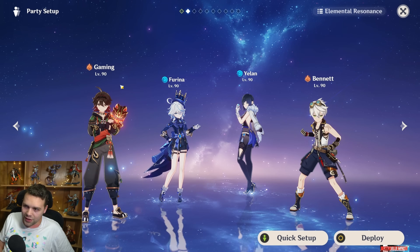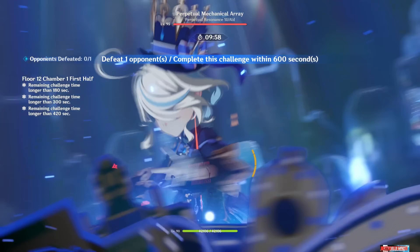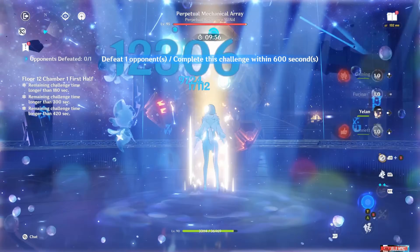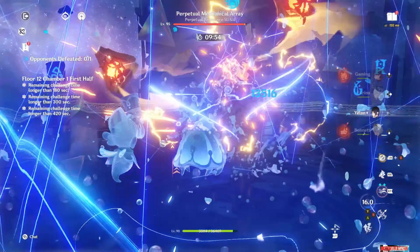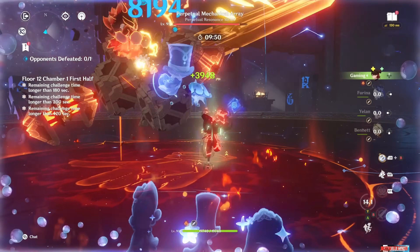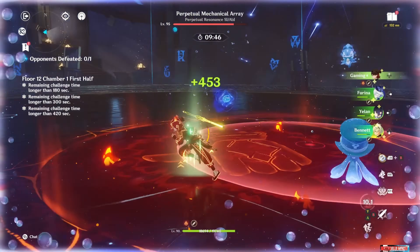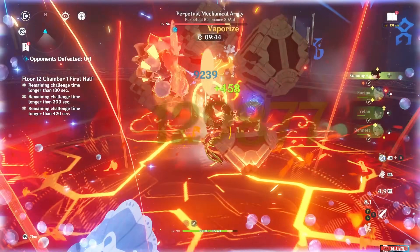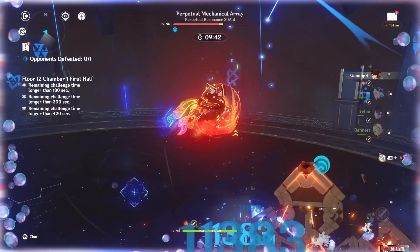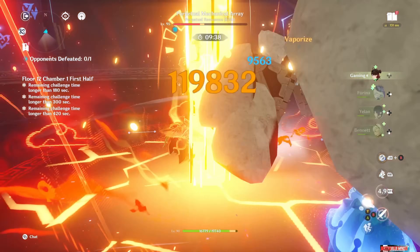My actual favorite team to use with him is this one — so much easier to play. You'll use Furina's skill and burst, Yelan's burst and skill, Bennett's skill and burst, and then you're Gaming. You use his burst and skill, and then you're going to be normal attacking instead of plunging, which applies Yelan's coordinated attacks and lots of Hydro. You're going to be vaping everything, and this team is just so much more brain-dead to run.